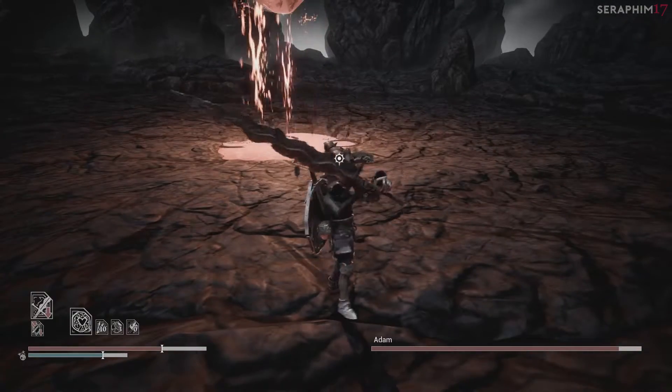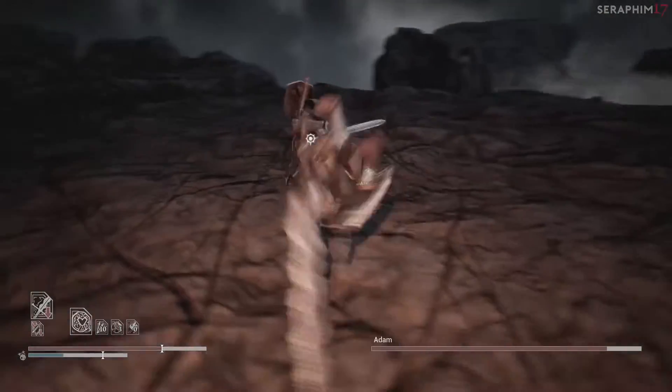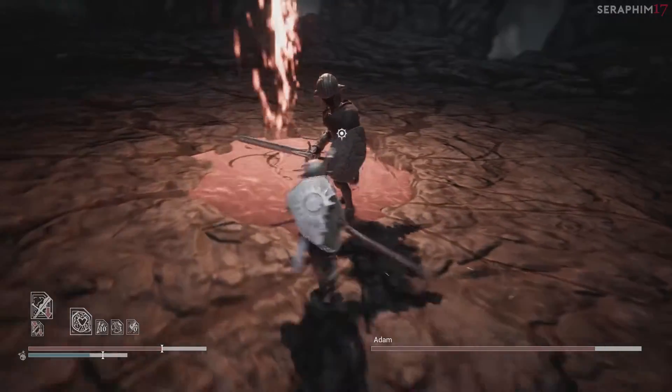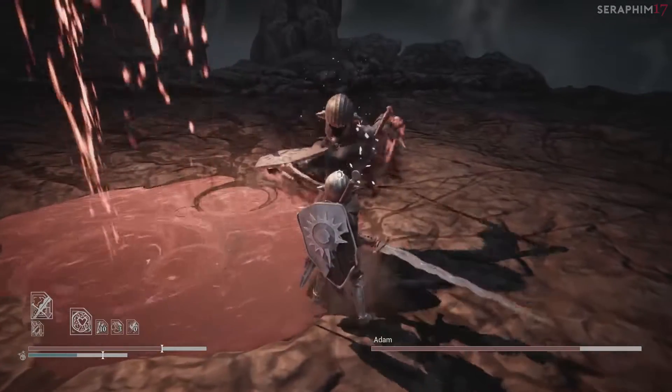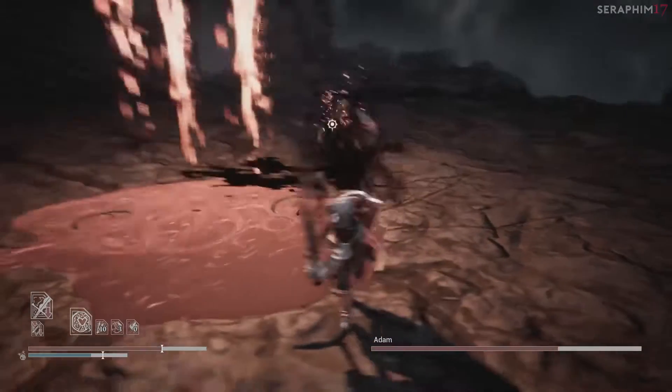On top of that he has the ability to roll out of any punishes at any given moment, but he only does it once in this recording. So at the beginning, run up to him, bait the one-handed attack and then parry it. Then attack him after the parry by doing a running R2. Whenever he taunts like that it means he's powering up, so hit him with a punish and then parry him when he swings with the one-handed.